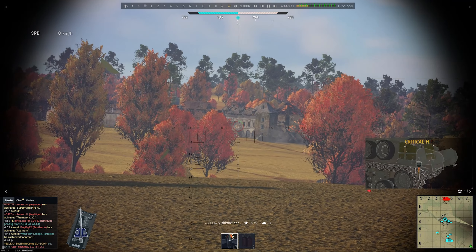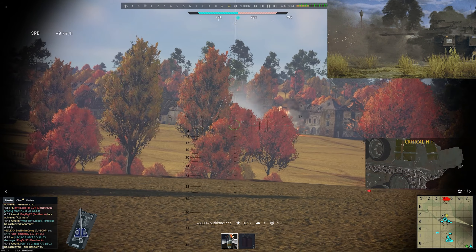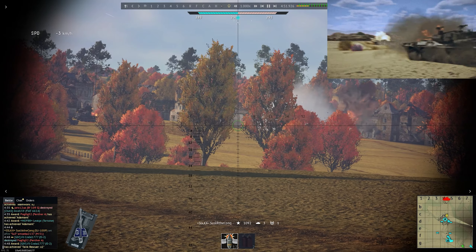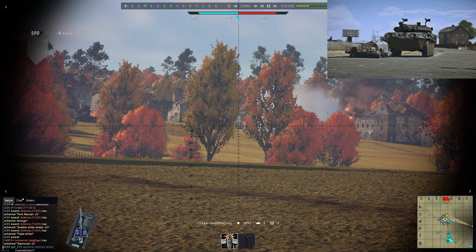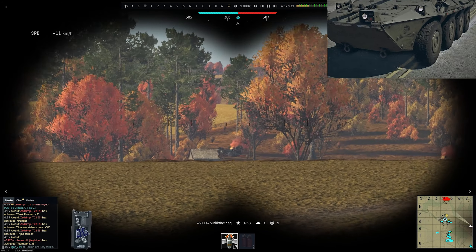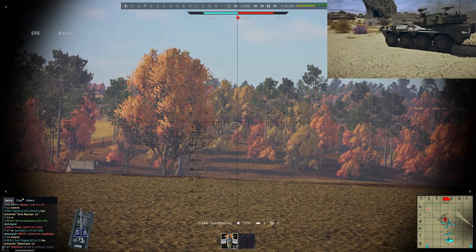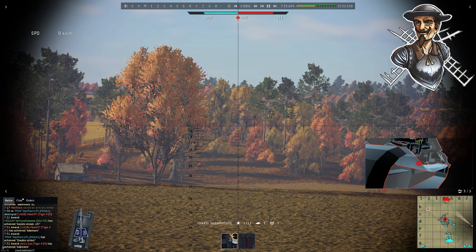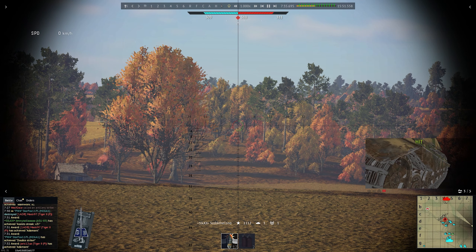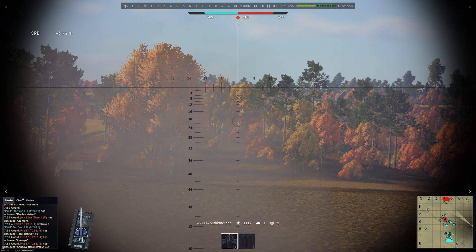As Soviets we have a premium pack pre-order: the VRSS Centauro light tank for Italy at rank six premium. It has thermal vision, so this is basically a Spanish version of the Centauro. If any pendejos are out there, good for you — it's the first Spanish tank they've been given, with a Conquistador sticker.